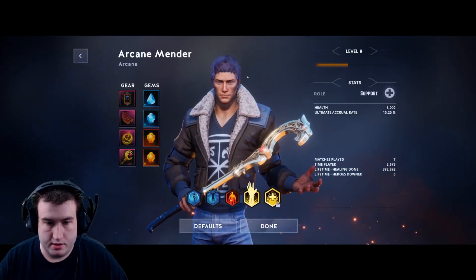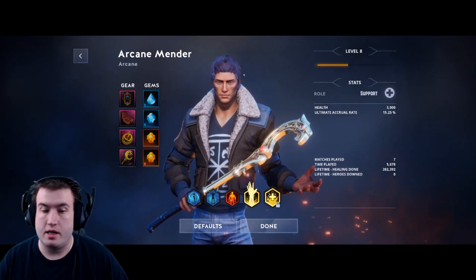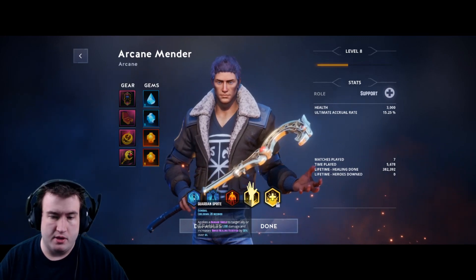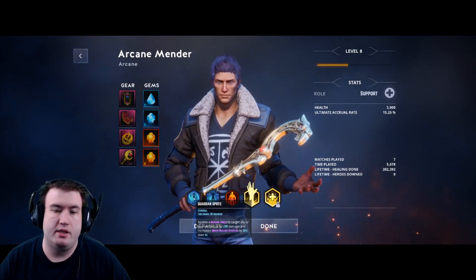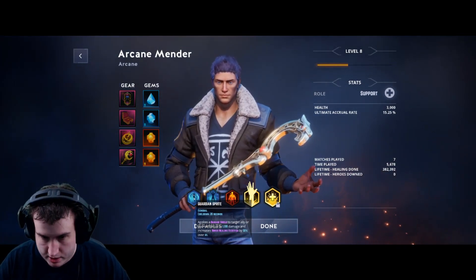Okay, so the first class in this series is the Arcane Mender. Let's go over the abilities here real quick before going into a game to show how they work. Your first ability is Guardian Sprite — you put a shield on an ally, it absorbs a thousand damage, and it increases the healing they receive by 50% for six seconds.